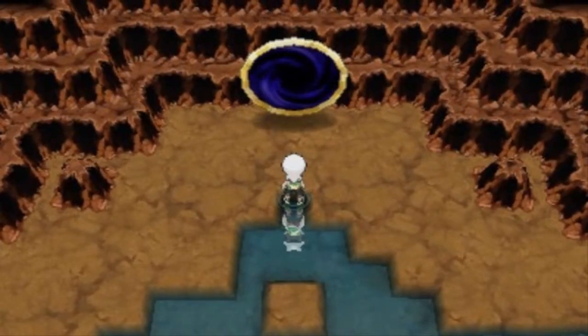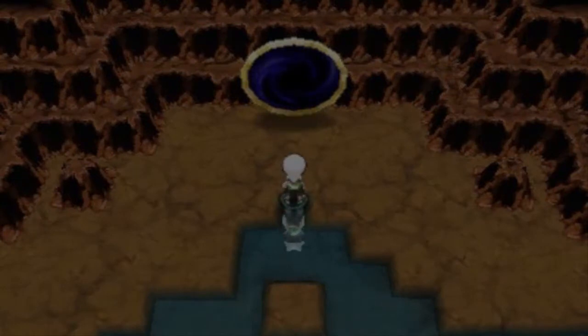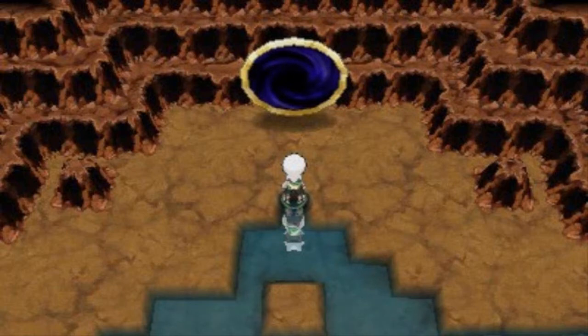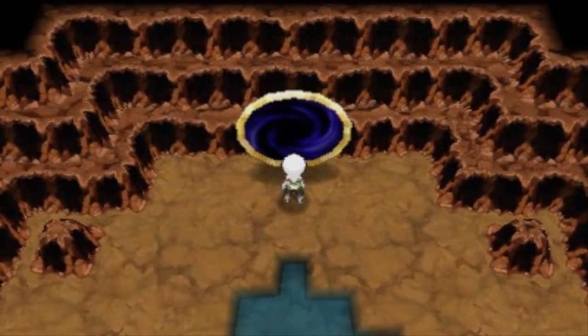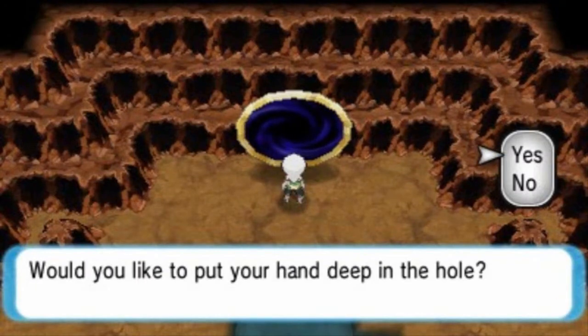Like I said in our last episode, we did capture Cresselia — I made a few mistakes. I didn't give it a status effect before trying to capture it, just threw a bunch of Timer Balls. But this time around I actually learned my lesson, so let's see which Pokémon is hiding in this hole.